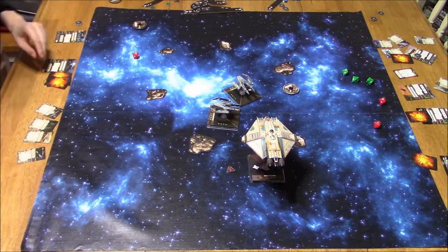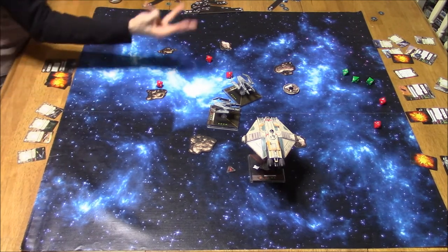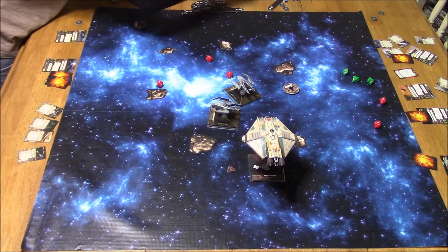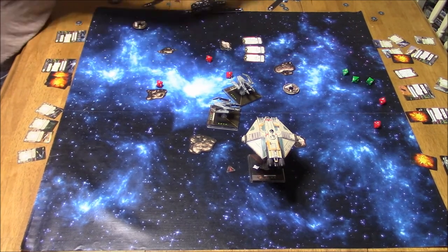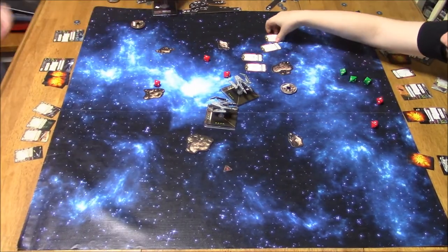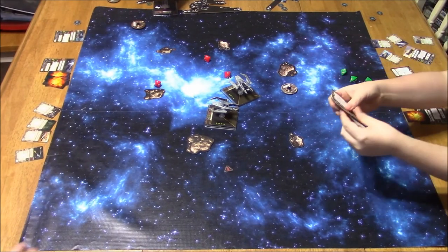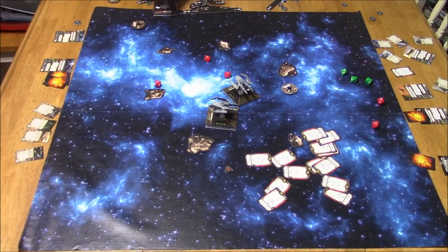Now here comes my other IG: 2 hits. Predator: 3 hits. So that's 3 more criticals. I must have gotten another direct hit, because there are 4 cards. The Ghost was out — he just couldn't take it. There were a lot of face-up crits. So there you go, folks.